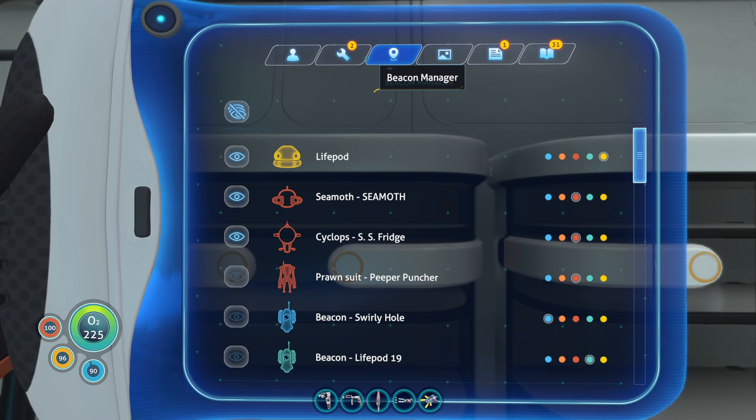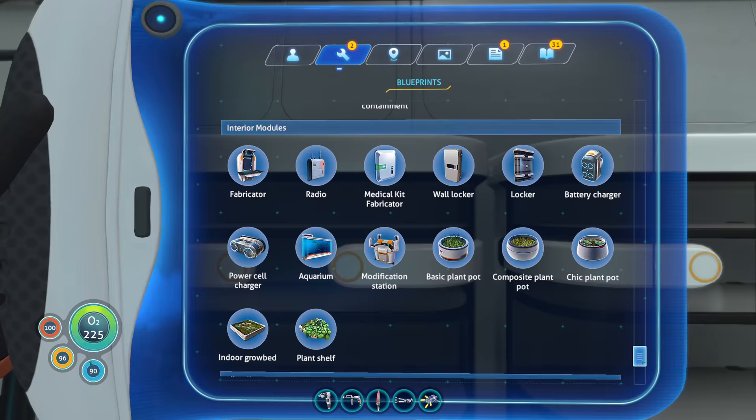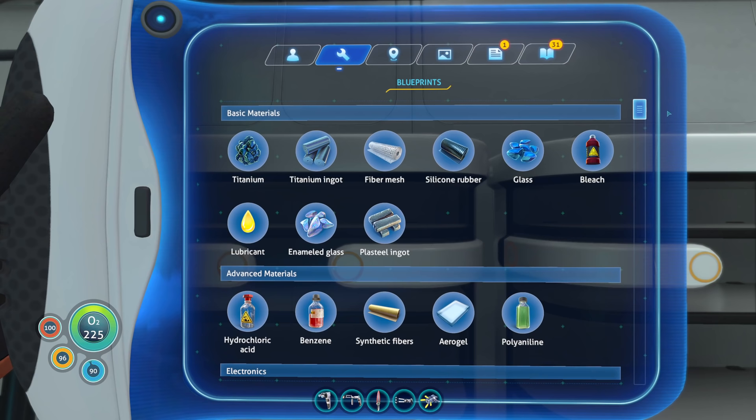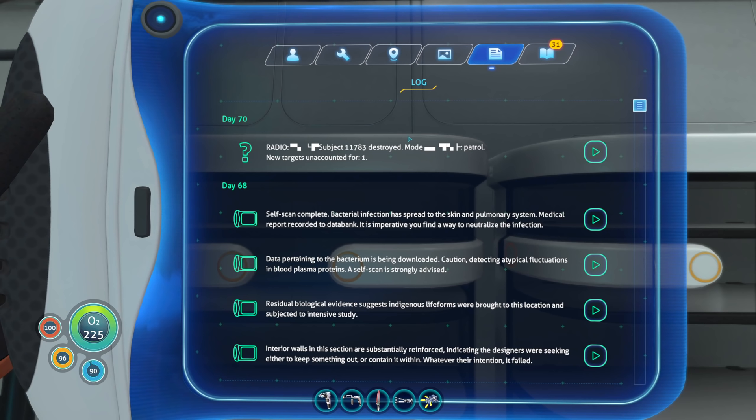I'm just trying to digest what we should do next. I haven't tried using the prawn suit new stuff yet. Those are the new blueprints. That's the same guy that was like, there are nine new biological subjects. It does just say it's patrolling — patrolling means if we don't go in the area where it's patrolling, we won't be destroyed. But what is that though? Subject 11783 — is that like an alien fish?